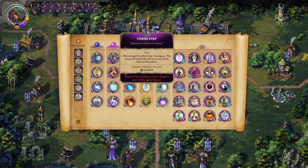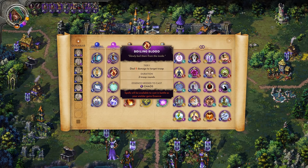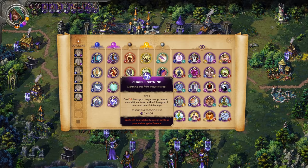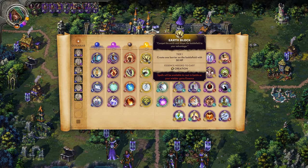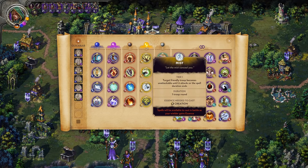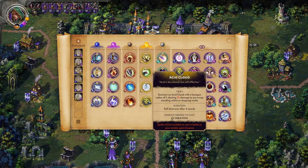In the Chaos line, Chaos Step is a movement spell, Boiling Blood can be really good at higher levels, and Chain Lightning does 35 damage to a target troop, jumping to additional troops within two hexagons twice — but be careful, it includes friendly units. Tempest reduces ranged offense for all troops — including yours — so I don't like that one at all. In the Creation line, Earthblock can get quite cheesy when upgraded and cast multiple times; Insect Swarm provides damage and initiative reduction; and Acid Cloud is always a great one.